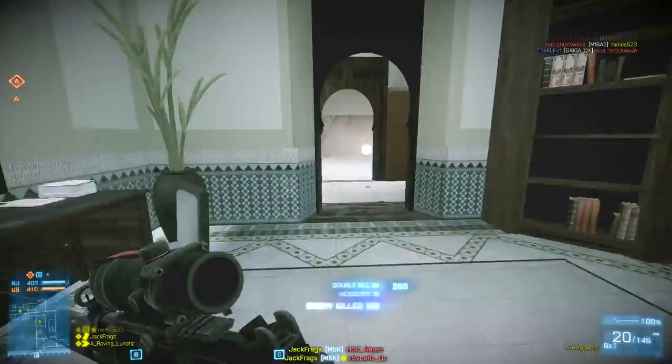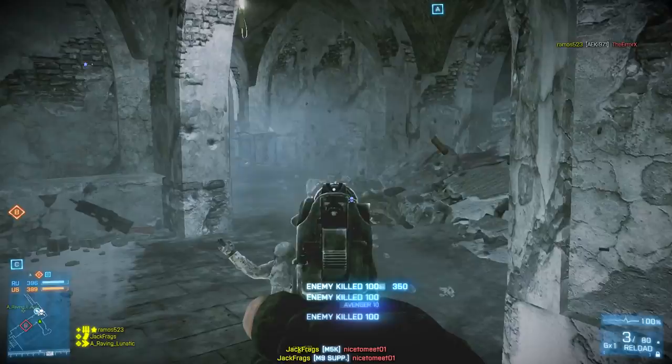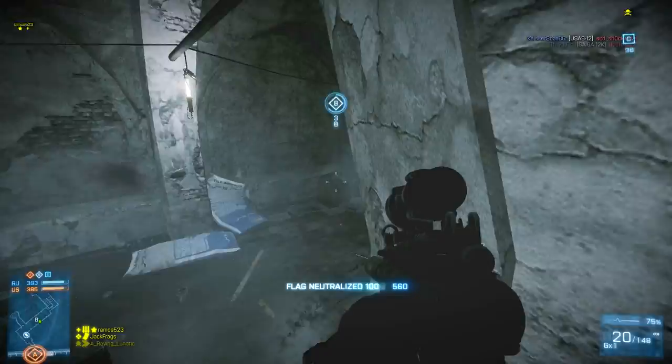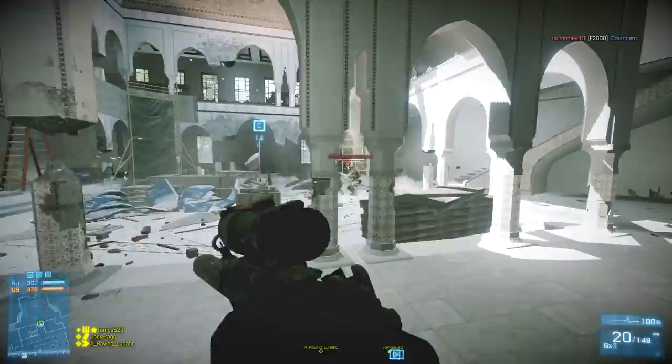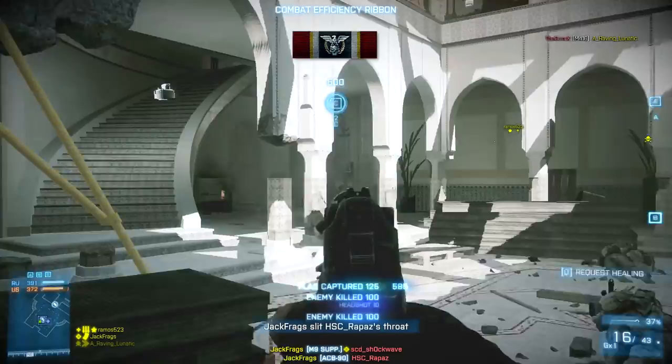Let's talk about stats. The maximum damage of the M5K is 25, meaning you can kill someone in four upper torso body shots. The minimum damage is 13.75, though that's a stat I don't pay much attention to. It's got a 20-round base magazine — 21 if you've got a bullet in the chamber when you reload. It fires at 900 rounds per minute, so it fires extremely quickly, meaning you shoot through those 20 bullets in no time.